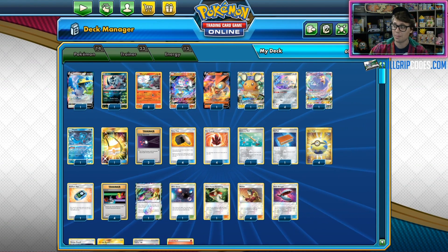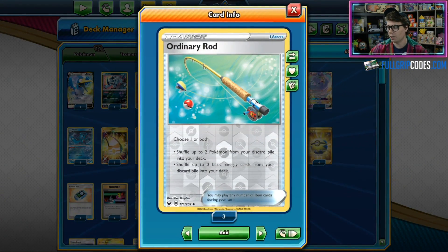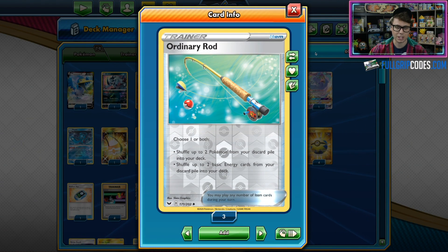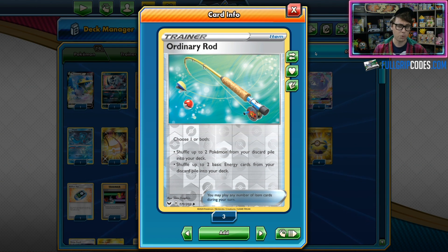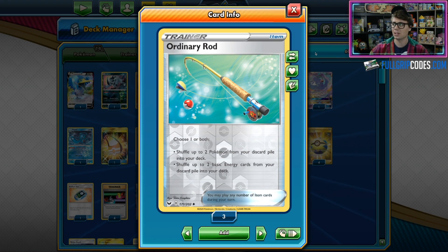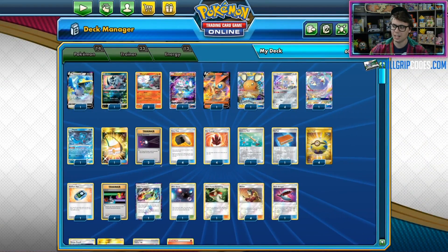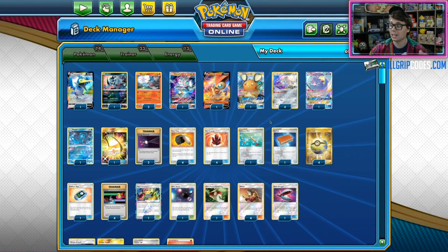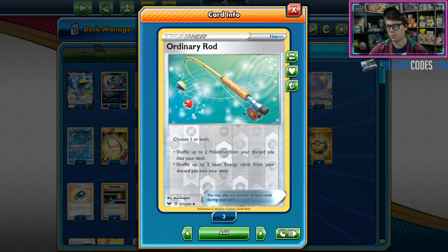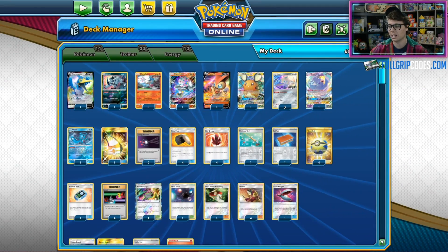Something interesting about the list: only three copies of Blacephalon, but we do play an Ordinary Rod. So we've got some flexibility with our attackers. Previously, Blacephalon decks just played four copies of Blacephalon, and then maybe some alternate attackers like Blacephalon GX or Heatran. In this version, we have just three copies of Blacephalon as our main attacker, but if we want a fourth or fifth copy, we can Ordinary Rod them back into the deck and continue swinging.